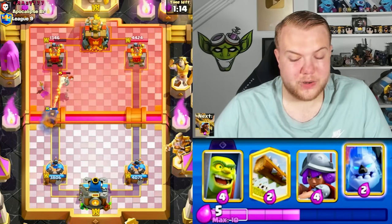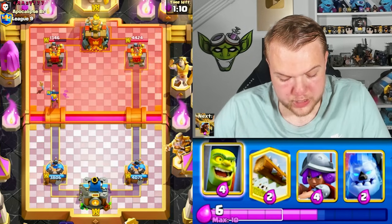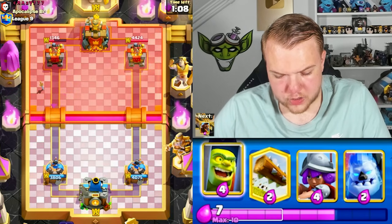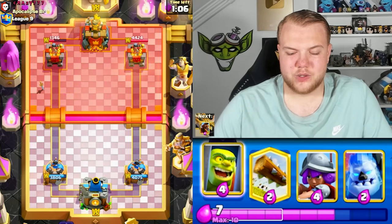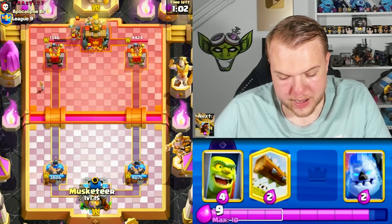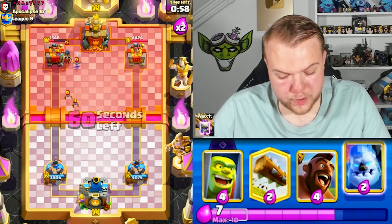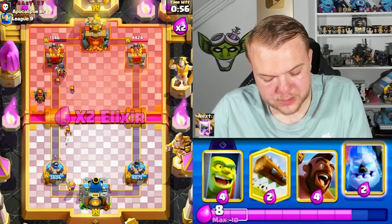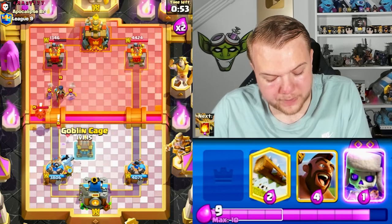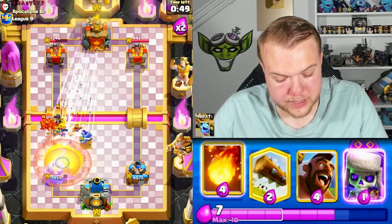Looks like he has a balloon. I'm going to pressure a lot — skeletons on defense, fireball as soon as I can plus ice spirit on top of the balloon. Musketeer deals with the skeleton dragons. We got a ton of damage on the left side — goblin brawler from the cage also gets on top of the tower! Left side tower down to 1346 HP. It's lava-loon but his cycle is heavy with knight and barbarians — we should be able to outcycle him.